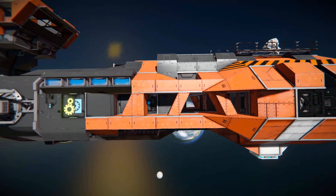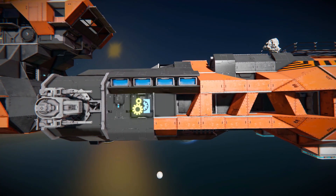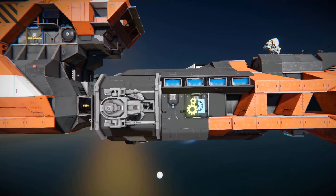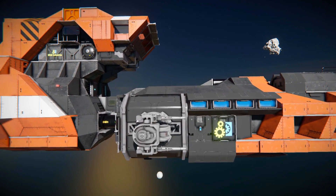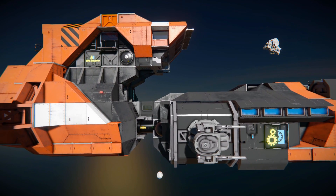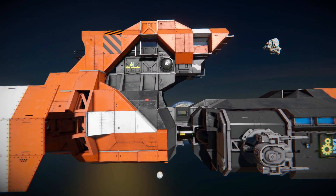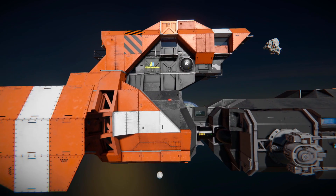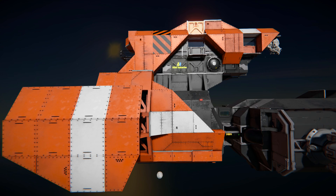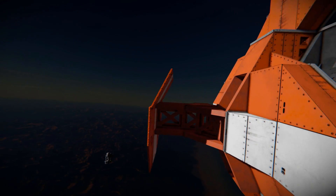Continuing along we've got a couple more ion thrusters for left and right, a transparent LCD screen displaying a little logo, a control panel accessible from the outside, and one of our turrets. Moving all the way up and towards the back of the ship, we can see our bridge and some great detail with another transparent LCD screen, a couple more windows, more hazard skins, orange blocks, and beam blocks that protect the ion thrusters at the back from incoming shots.